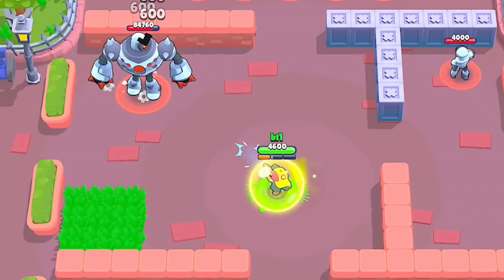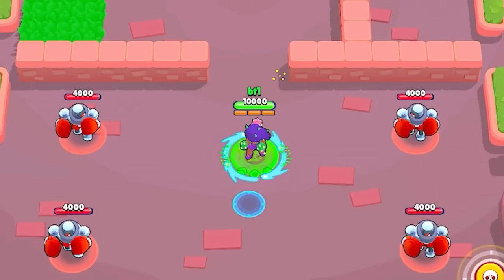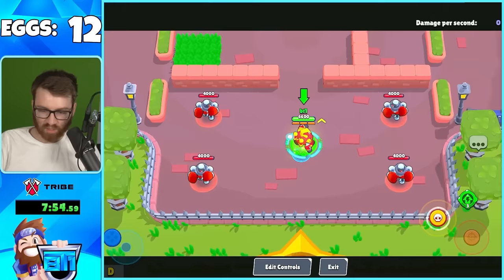Rosa's mutation: when you super, it places a lot of grass. Poco's mutation is an over-time heal - anytime he takes damage it's healing your teammates, which is nuts. Then we also have Surge's mutation to check out. The main appeal here is seeing how many eggs it takes to get all 40 mutations.